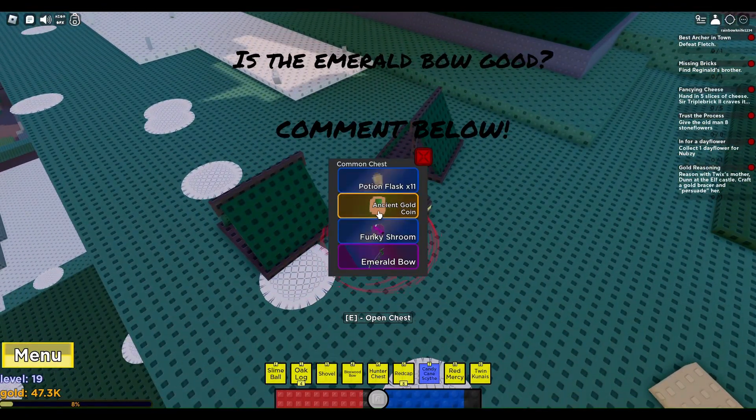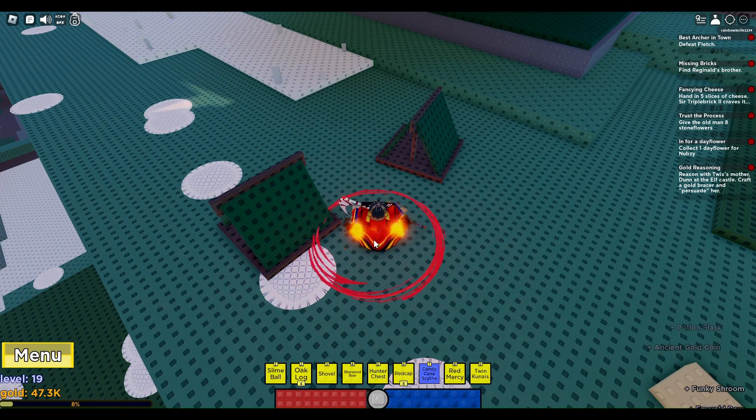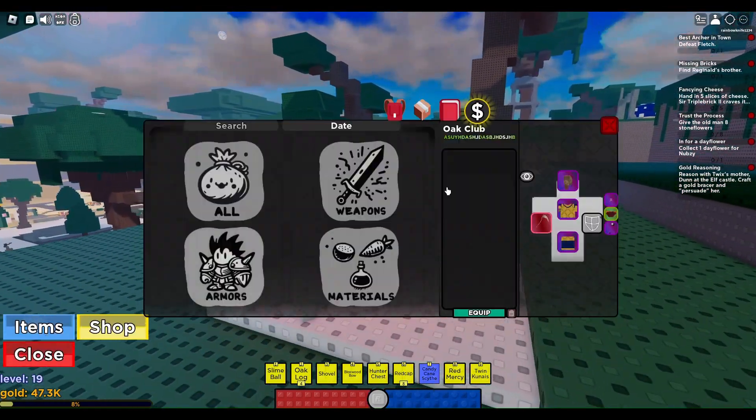So once you defeat them, you'll get a chest. And you see that I got each gold coin. And I actually got an Emily — I want to see what that is.